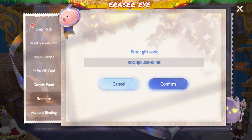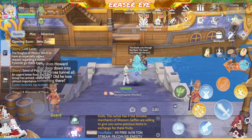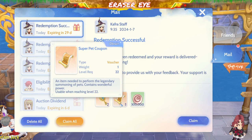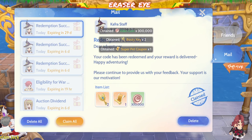Next, we have ROO Nexus Engine. ROO Nexus Engine. Let's see what we can get from that. We have two booty keys and Super Pencubon.